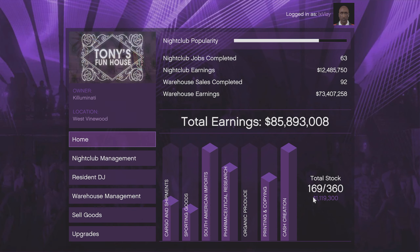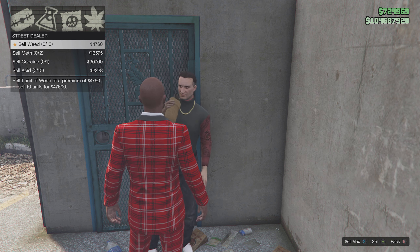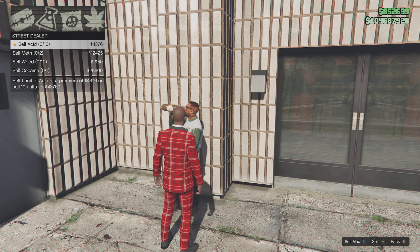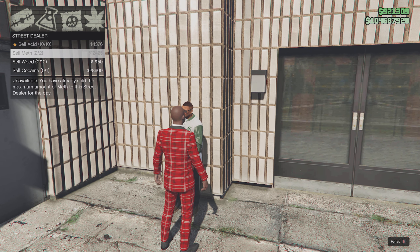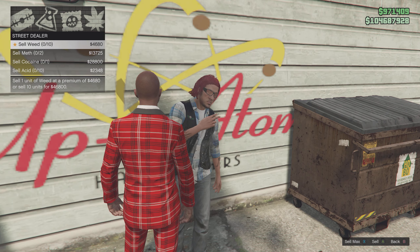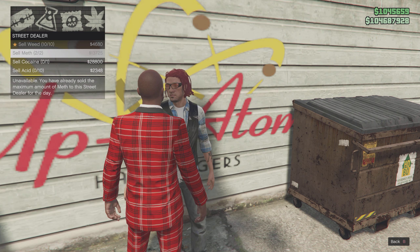You can see in the gameplay right now the current stock for this cocaine lockup is really small. Now if I head over to the street dealer and sell the cocaine, you will see when I return to the cocaine lockup that the stock level is completely gone. Very similar to the MC businesses, this also works the same way with the nightclub.